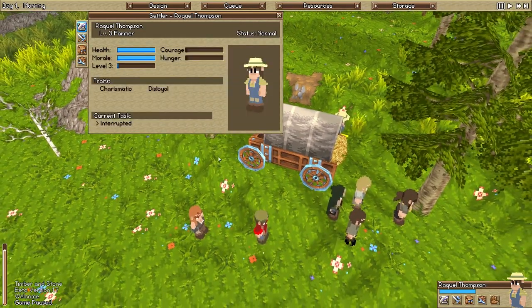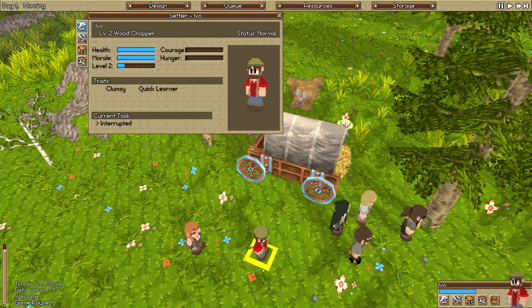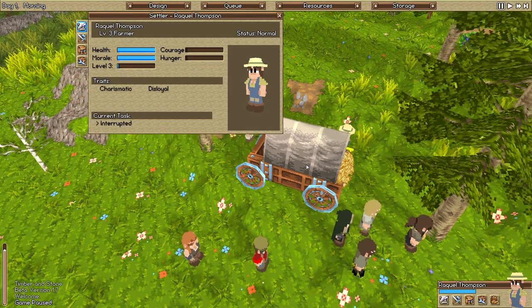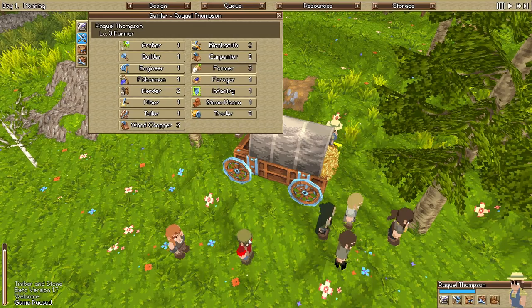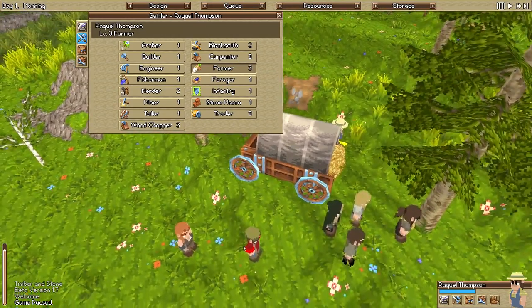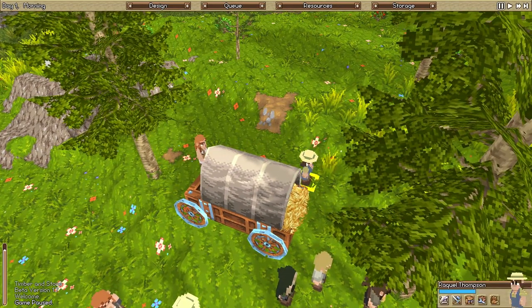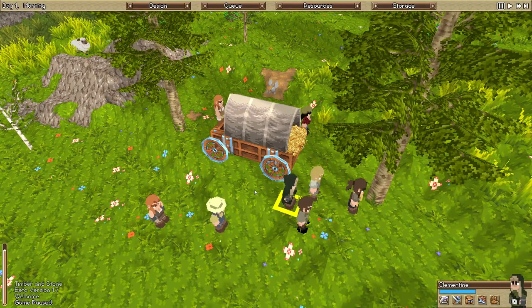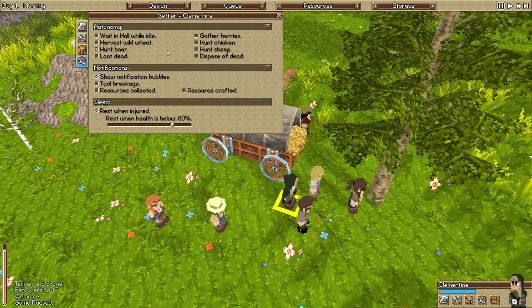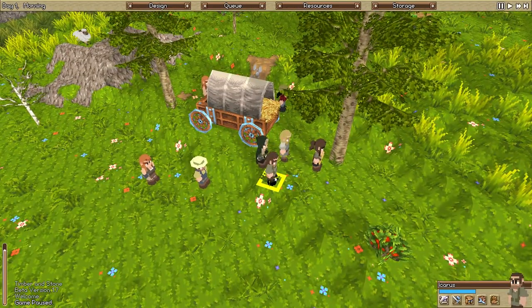These guys can be interchangeable — one is charismatic and disloyal, the other is clumsy and a quick learner. I probably don't want the disloyal one to be the wood chopper. I'll probably make him a trader eventually. Let's make the better-leveled one the farmer. We don't need a blacksmith first. What we do need is our forager — they will hunt boar, gather berries, chicken, and sheep. We don't need wheat just yet, but we do need a steady supply of food.